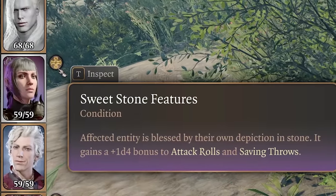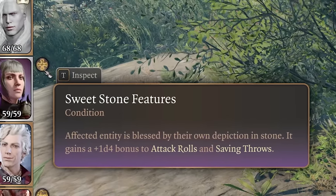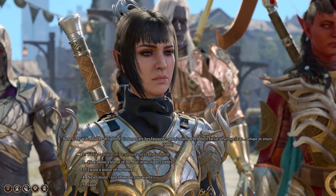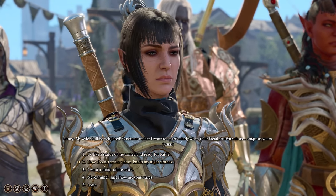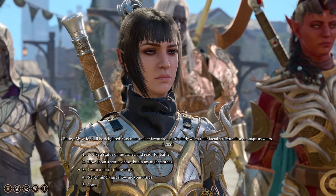Number fifteen is Sweet Stone Features. When you purchase a statue from Boney in the circus, you can now choose to make it look like you in full equipment, in camp clothes, or naked. Pretty sweet that there are now three dialogue options for how you want your statue — and of course, we all know which option we'll be choosing.